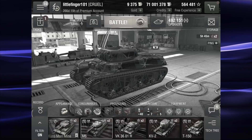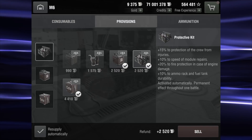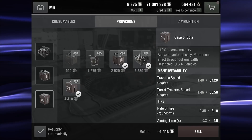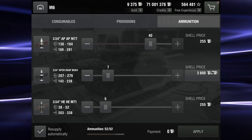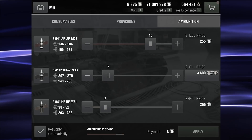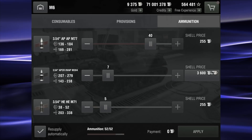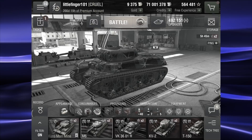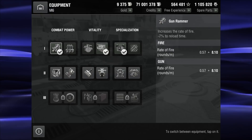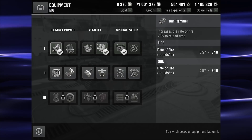Looking real quick at consumables: repair kits, multi-purpose adrenaline, provisions, protective kits, improved fuel, and case of cola. Ammunition running 40 rounds of AP. APCR, only seven rounds — remember guys, you can buy that with credits using that shell price button on the right. Only a few rounds of HE, rarely use it. As far as equipment goes, this is basically just very standard for me with this tier. Don't spend any spare parts on this tank.